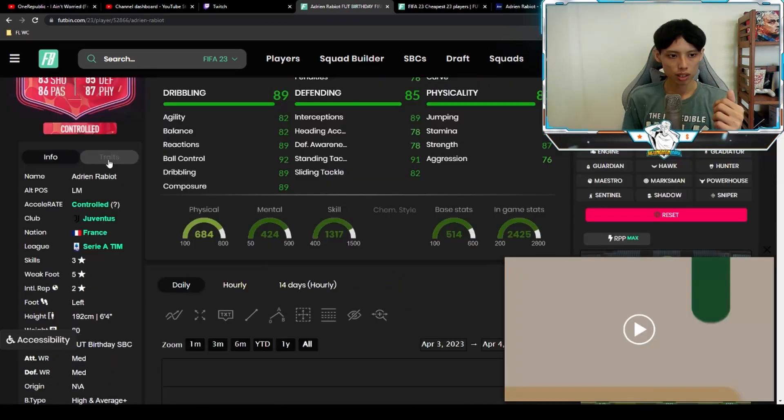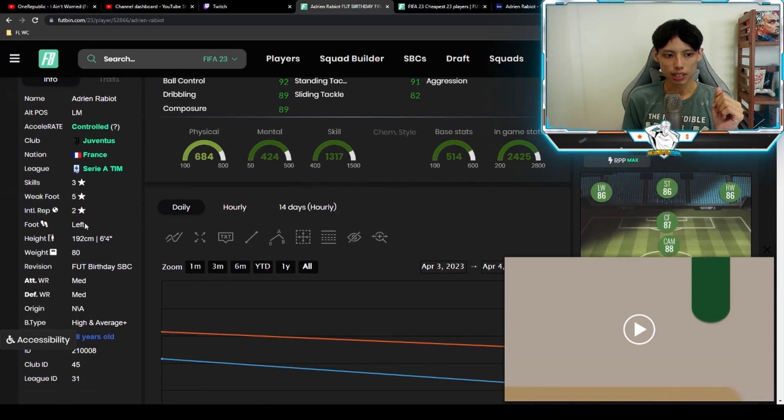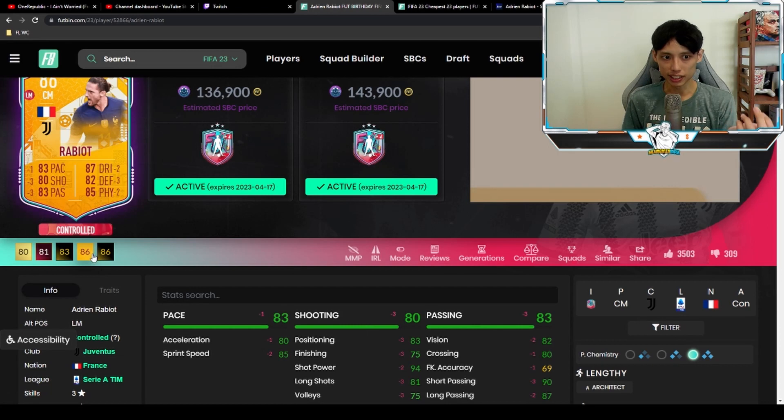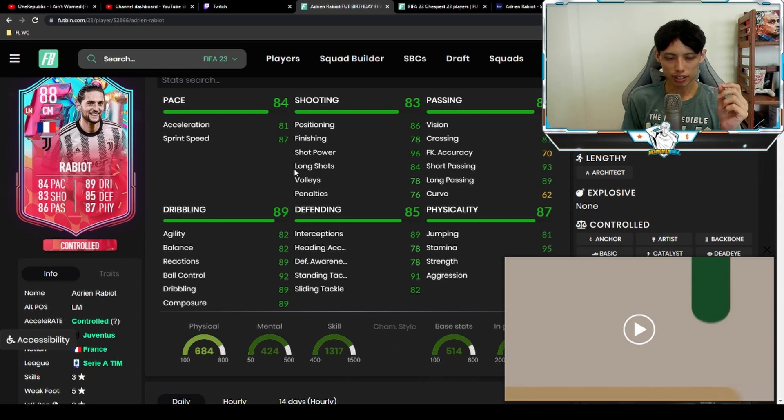The SBC actually costs about 137k. He doesn't have any trades. He is 3-star skill, 5-star weak foot, and he is left footed, high and average body type, six foot four or 192cm. I don't really like the work rates — medium-medium. These are the exact same work rates as his 86 version previously, which I have also used.